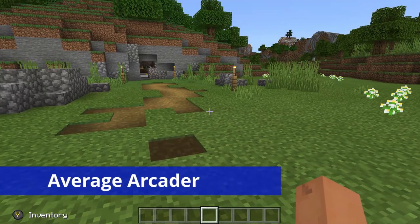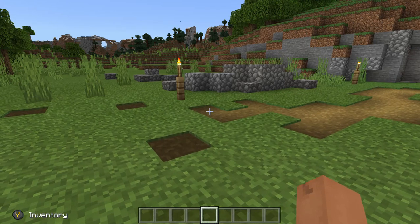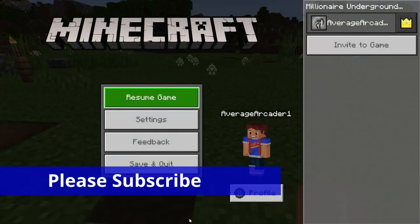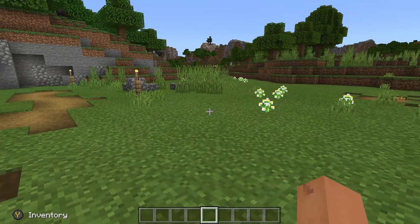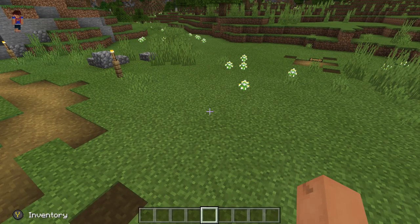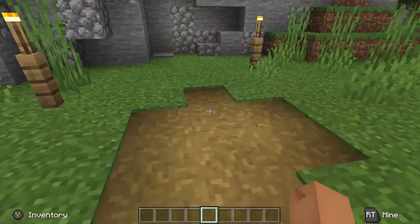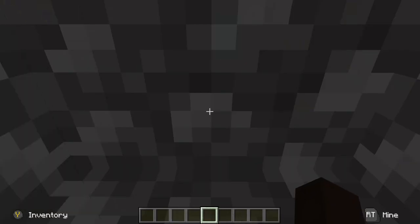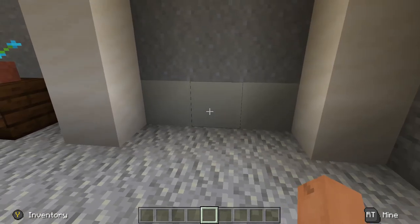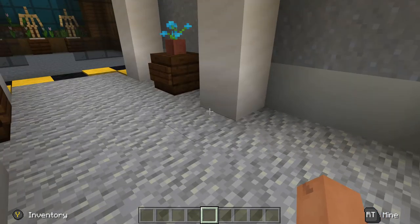What's going on everybody, Average Arcader here, and it's time for another Minecraft base review. Today we're going to be reviewing the Millionaire Underground Base by BBB Studios. I've played one of their maps before and wasn't too impressed, but I'm very much impressed by this one. It uses basic vanilla Minecraft systems — no added textures — but they do so much with it. This is a very functional base, and that's one of my biggest things: you don't have to add a bunch of crazy textures, just make sure the base is functional for a nice survival playthrough.